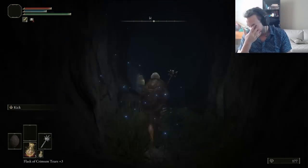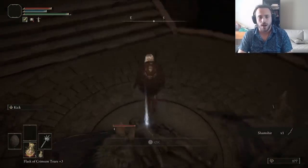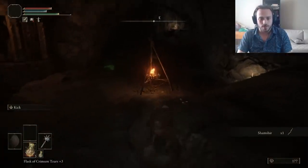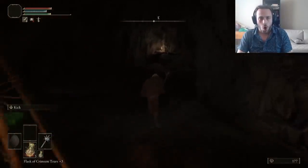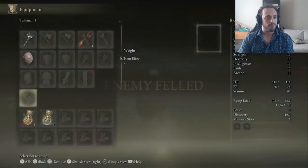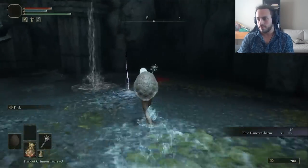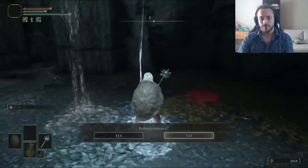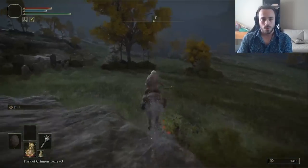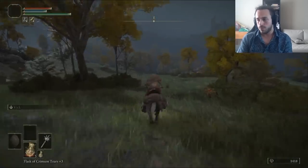We need another talisman to fill out our slot, so into the High Road Cave. I grabbed the Sham Sheer, which we used in the Moon Knight build. If we end up with a bunch of dexterity, dual-wielding curved swords would be a good strategy. But we're really here for the Guardian Golem — an easy boss that drops a great early-game talisman, the Blue Dancer Charm. The lower your equipment load, the higher the damage from this charm, so if you take off your pants and jacket, you're in for a good time.